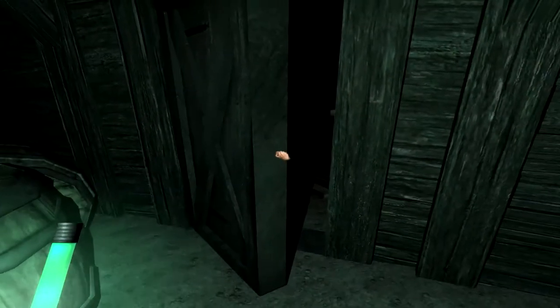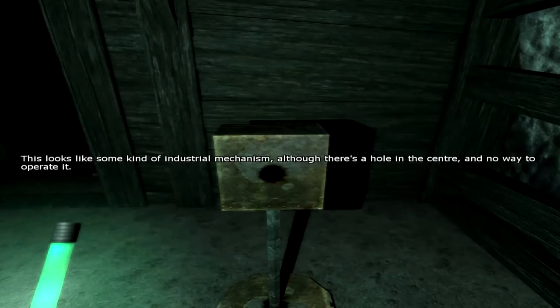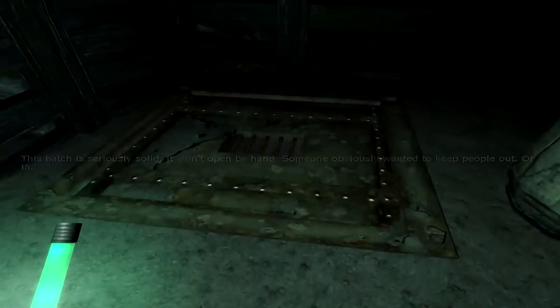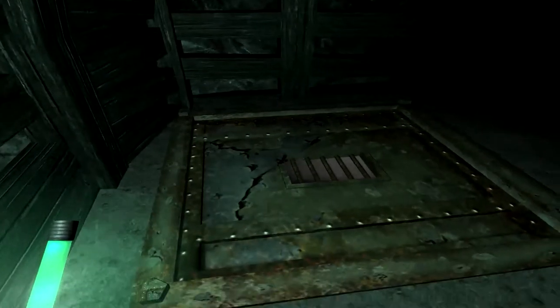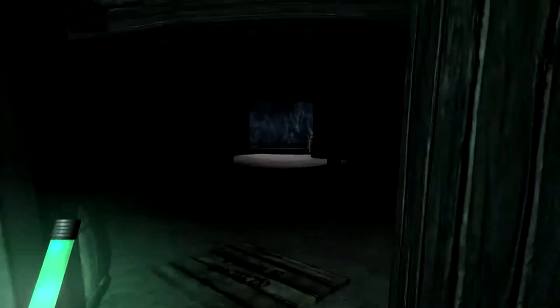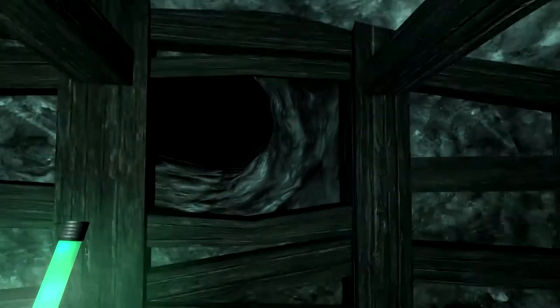This looks like some kind of industrial mechanism, although there's a hole in the center and no way to operate it. This hatch is seriously solid — it won't open by hand. Someone would obviously want to keep people out. Or in. That looks really scary. I just went in a total circle, except I'm in this new room. Let's find out how to open it.